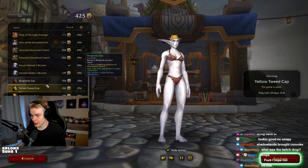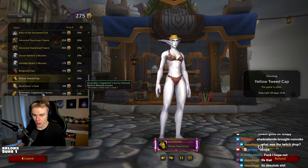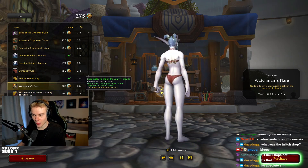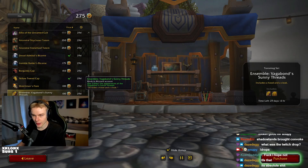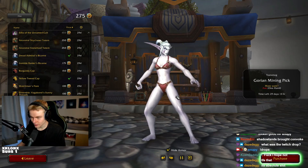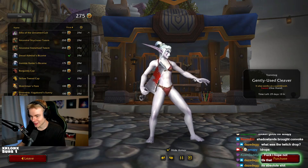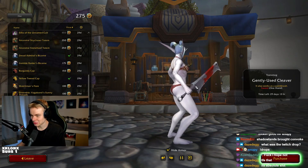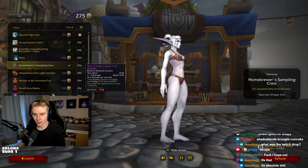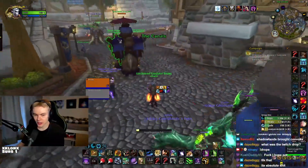I guess I'll buy the yellow one. We have a Held and Offhand — a little flare thing going on. We got a yellow cloak and a headpiece. A little mining pick, and a sword — a gently used cleaver, kind of cool. Well, this staff and this backpiece are pretty sick, so I'm not going to complain with those.